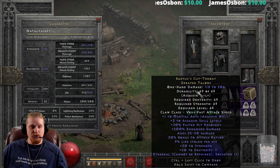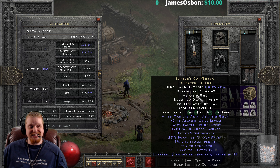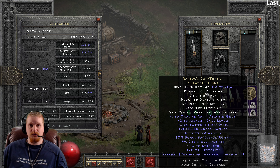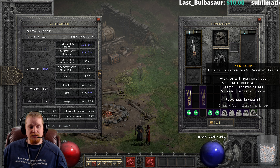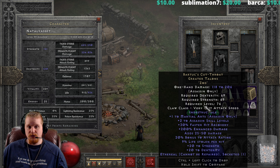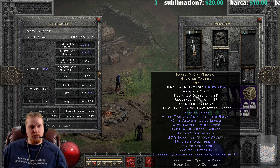We also have the ethereal version, which is 118 to 206 damage, with 69 dexterity and strength requirements and a level 49 requirement. If you were going to use the Bartuc's Cut-Throat Greater Talons in ethereal form, you would have to do so with either an ability that does not burn durability — Blade Fury, for instance, does not burn durability — or you would have to put a Zod rune in it. Putting a Zod rune in it will raise the level requirement to level 76.